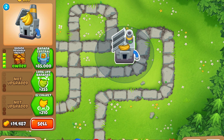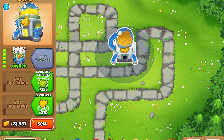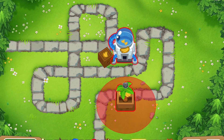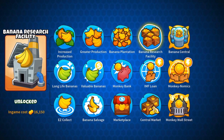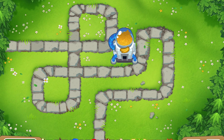When you upgrade it to Banana Central, it will gain a great price increase to $1,200, as well as buffing other banana plantation research facilities to gain 75 extra money per crate. Very powerful.